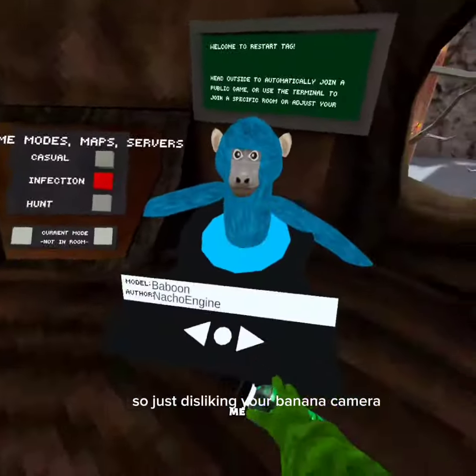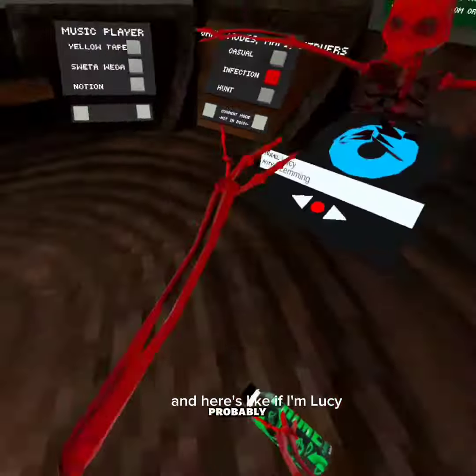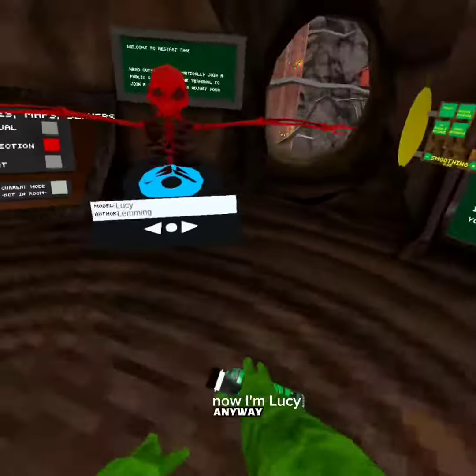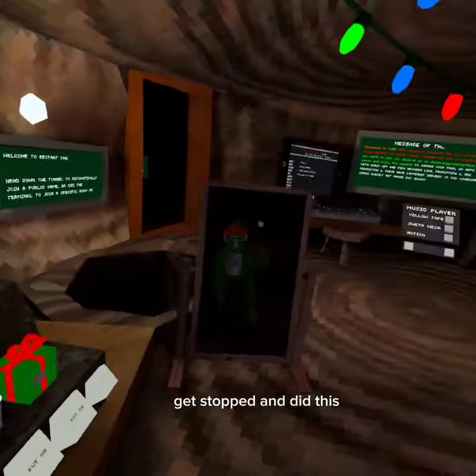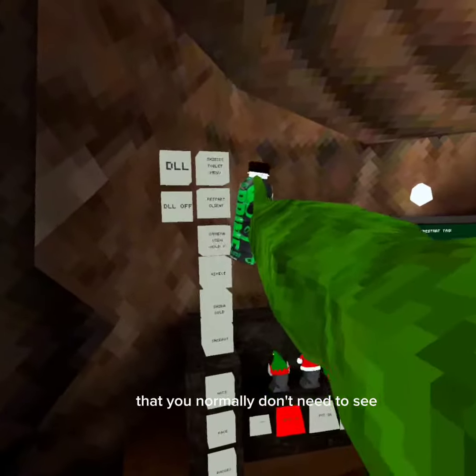This is the banana camera. And here, if I'm Lucy, I press the red button on Lucy when I join a call — they don't even know. And this is where you choose all your mods — you see the buttons on top.